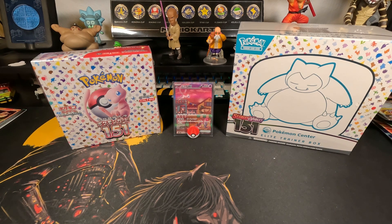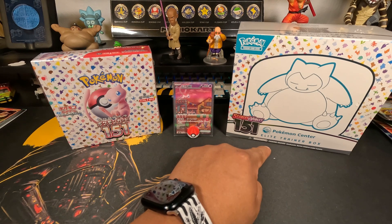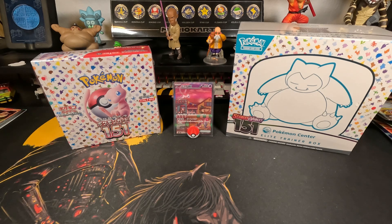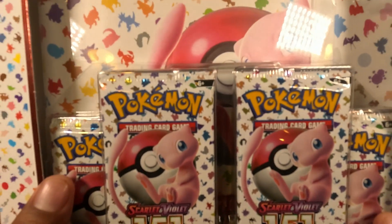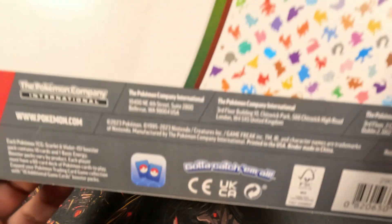Welcome back to El Barrio Studios. Today we're opening up a couple things from 151 English. This is a Pokémon Center ATV - I got a whole case of them, haven't opened any yet, will do that in other videos. But today we are opening up the binder collection. The binder is kind of big, fits 29 pocket pages in there.